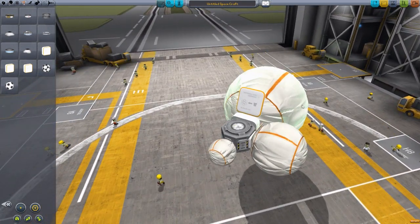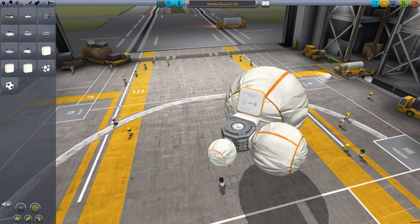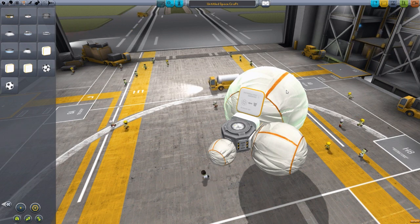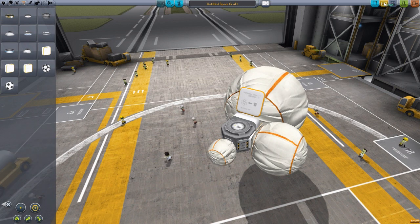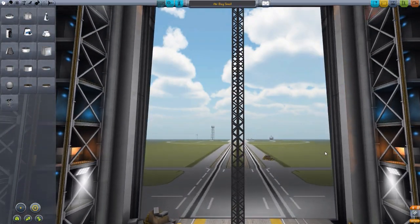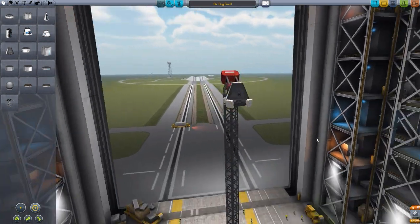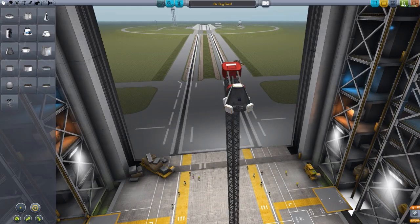No matter which one it is, either the large or the small, they all have the same impact tolerance. So you could just cover your entire lander in small ones, or use strategically placed large ones. If we load up some ships I was playing around with earlier, I have made airbag tests for each of the sizes. Let's grab the small one — just five simple small airbags — and launch it.